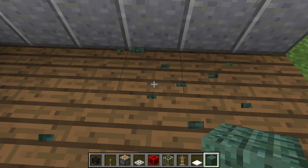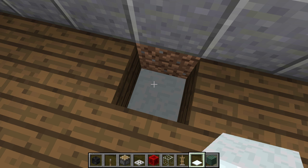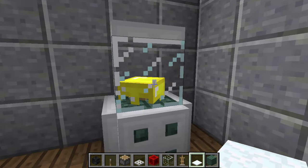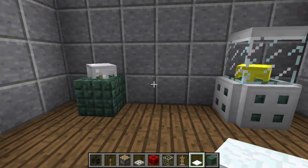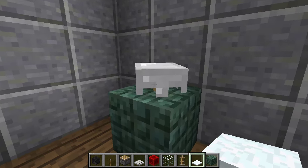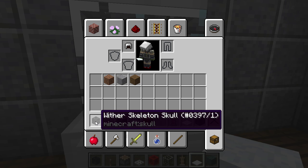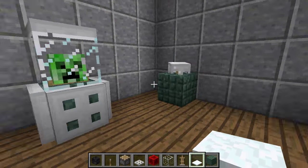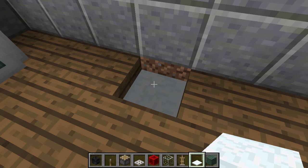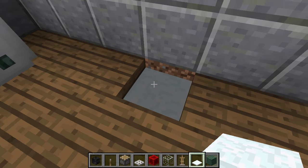So what we're going to do is go ahead and break the block underneath. Then we're going to place five snow. Now I want to say something real quick — this requires five snow, same with all the helmets, but the creeper head and the wither skeleton skull require six. That is the only difference you need between the two. Right now we have five, but since I'm doing a wither skeleton skull, we're going to add six. So there are six snow blocks down here, just like that.